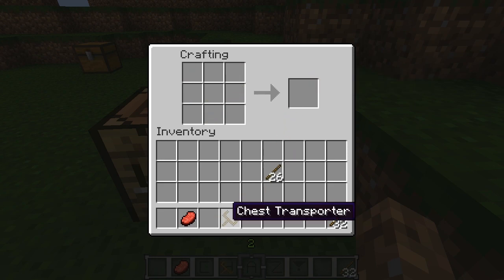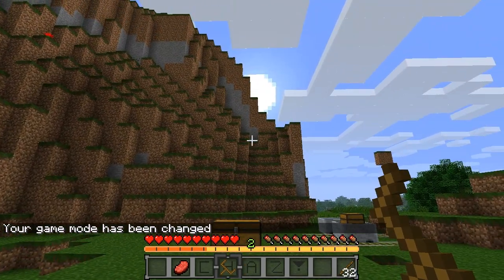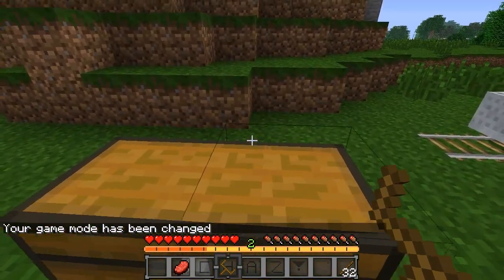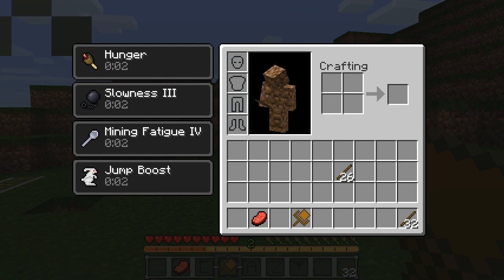The Chest Transporter is a really cool mod. Let me go ahead and make my way into survival, because it has a couple features when you're in survival. As you can see, we can pick up our chest here — it goes right into our chest transporter — and we get a couple stat effects: hunger, slowness, mining fatigue, and a jump boost.